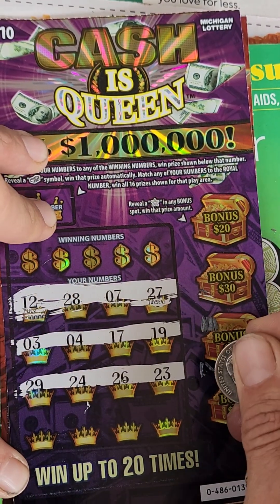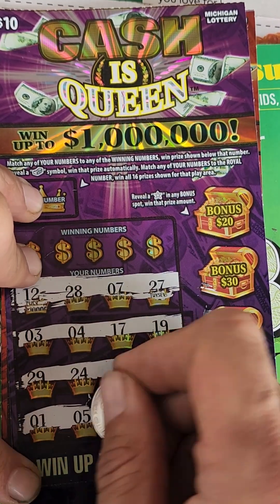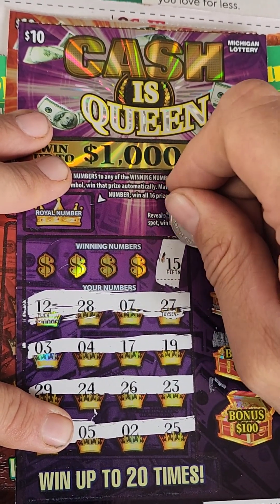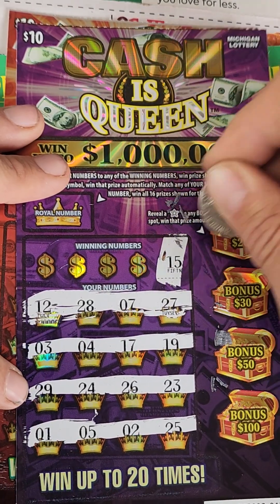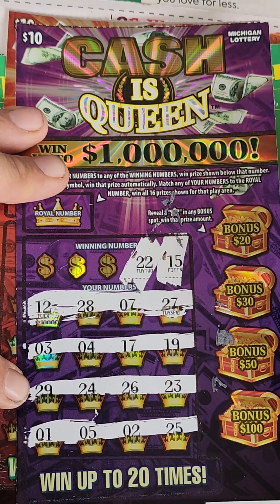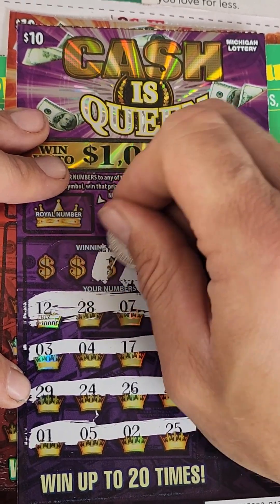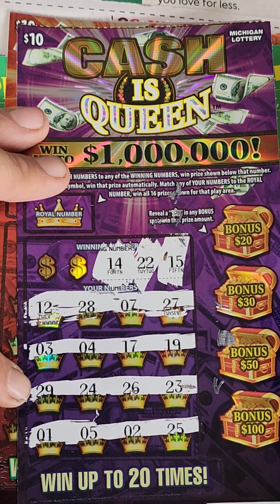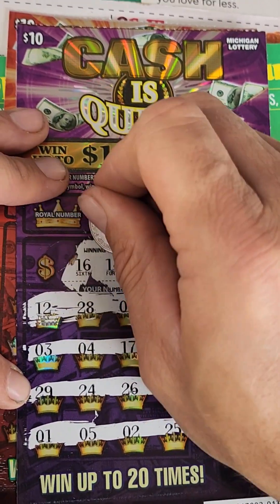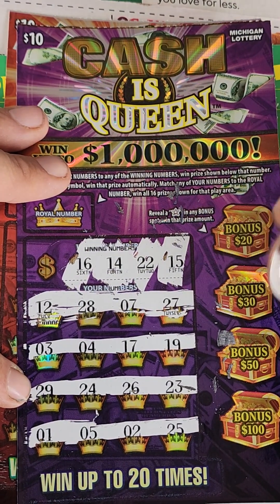Continuing the numbers: 29, 24, 26, 23, 1, 5, 2, 25. Here are the winning numbers: 15, 15 — I'm 15, 22, 23, 14, 14, 16. Went off of 17; figured that was coming when I seen it.